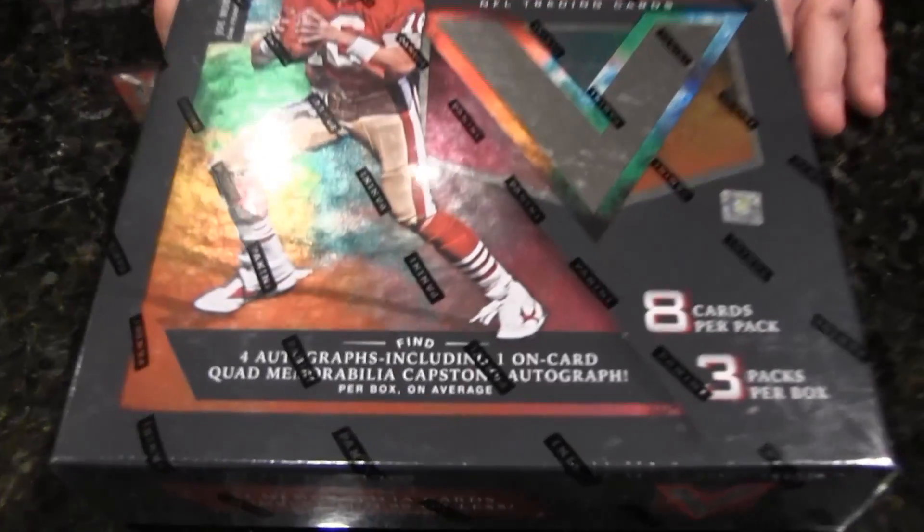Vertex Football! There you go. This is some nice stuff — it's definitely on the higher end. Shout out to Peony for this open. About $2.80 a box depending on where you're shopping. One Joe Montana on the front — you've got to love that. Three packs in here, eight cards per pack. Stuff is loaded, man. Cool designs. Just a lot of fun to open. Anytime you've got Joe Montana on the front, you know you're doing something good.